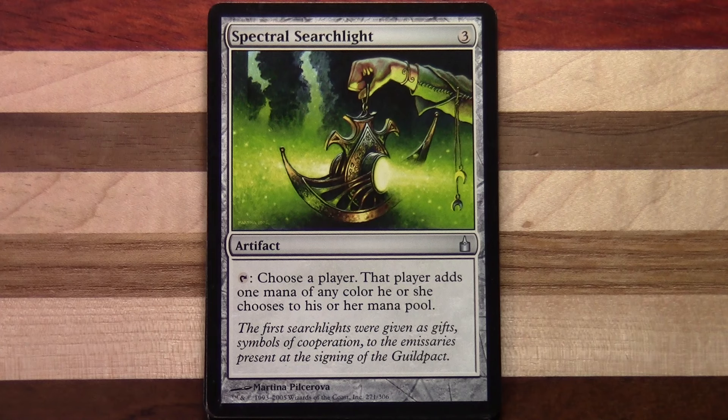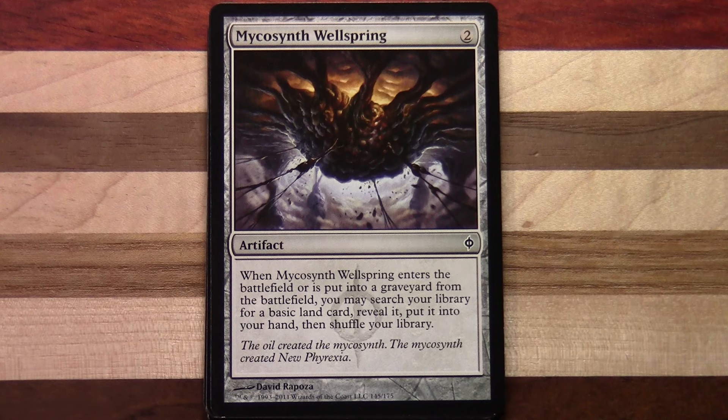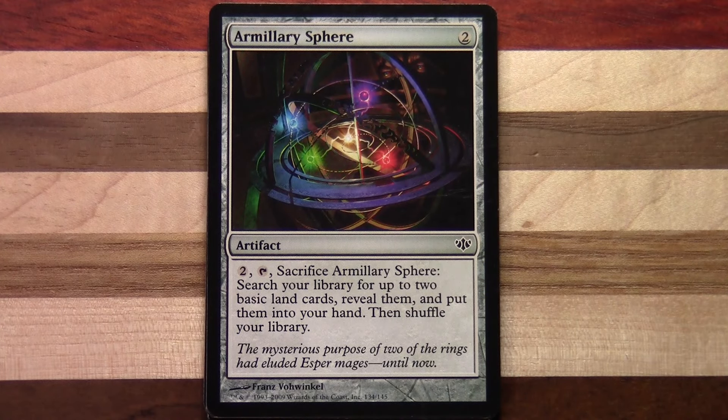Spectral Searchlight — three to cast. Tap: choose a player; that player adds one mana of any color he or she chooses to his or her mana pool. Then we've got Mycosynth Wellspring — two to cast. When it enters the battlefield or is put into a graveyard from the battlefield, you may search your library for a basic land card, reveal it, put it into your hand, then shuffle your library. And we've got Armillary Sphere — two to cast, two, tap, sacrifice it: search your library for up to two basic land cards, reveal them, put them into your hand, then shuffle your library.